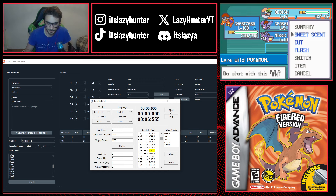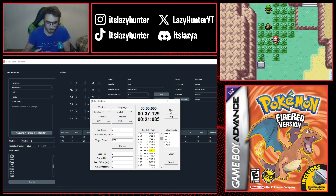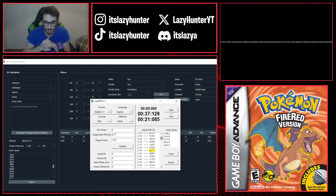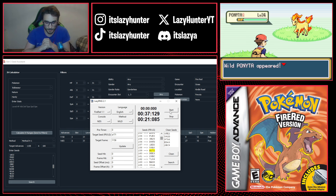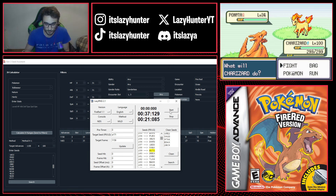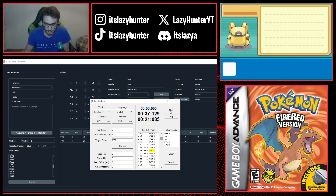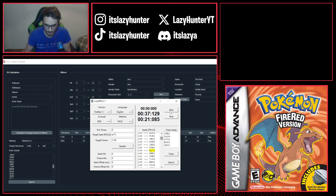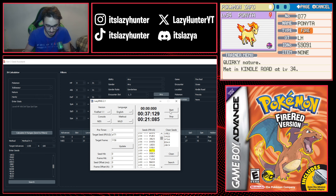With seven seconds left on the second timer, use Sweet Scent. We got a Ponyta — it's not shiny, and it's not supposed to be right away; you'd have to be very lucky for that. I'm going to catch it with a Master Ball right away, since it's much easier to catch with a Master Ball and then check the stats immediately.